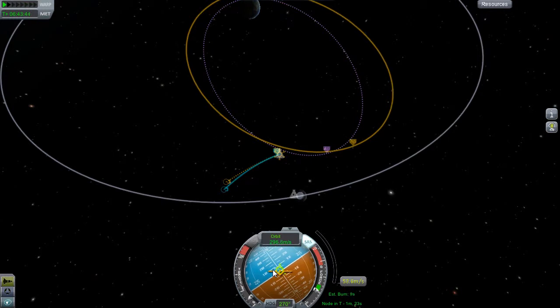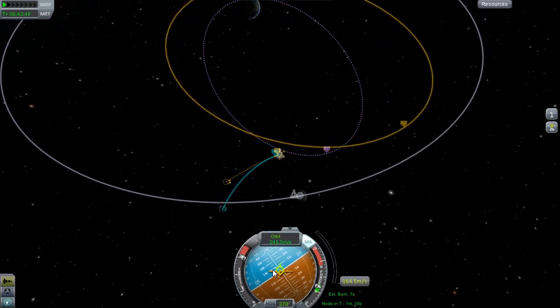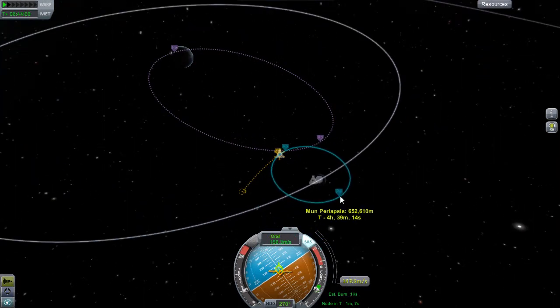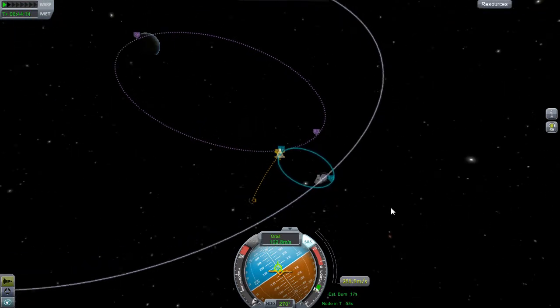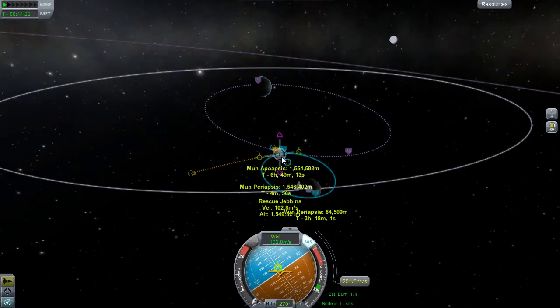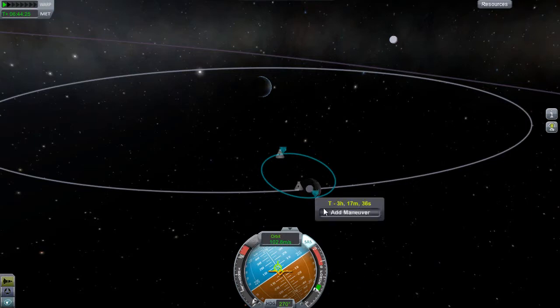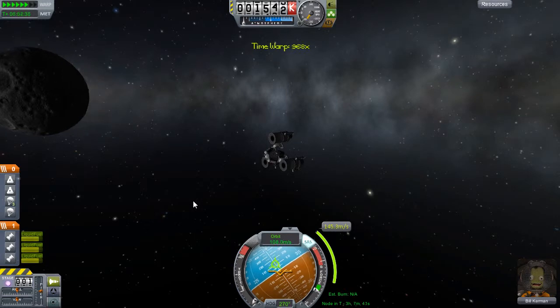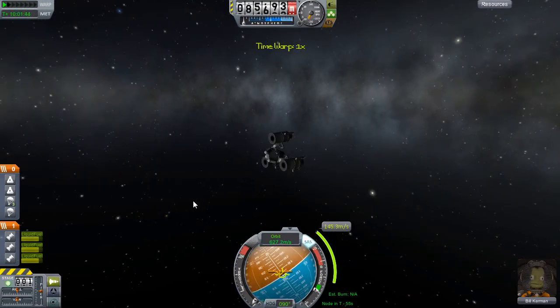We start decelerating hard and hopefully get ourselves into a nice circular orbit around the moon - just like that. Actually we don't want to circularize; we want to go down as low as possible, so we bring the orbit down within a hundred thousand meters, maybe even 50. Then we set a small maneuver node and wait until we're at the bottom of the orbit.